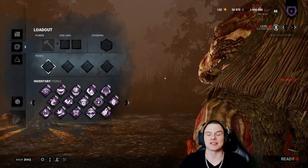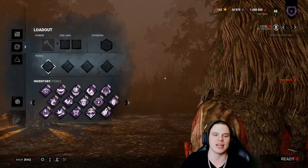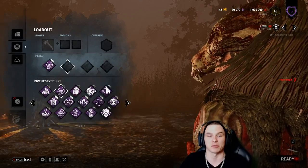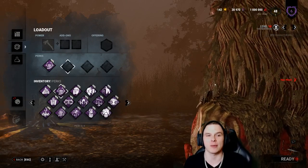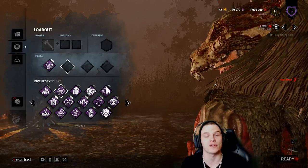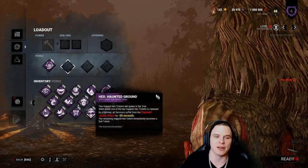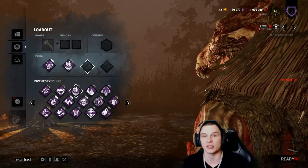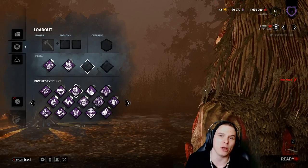We're going for the standard Huntress build with a twist. Because I'm slow and need to get around the map, I need stalling at all times, so we're running Ruin - I need something to slow the game. I also need to locate survivors, so we're running Barbecue and Chili - very important. It allows me to throw hatchets cross-map and potentially get lucky hits on survivors doing generators in open fields.